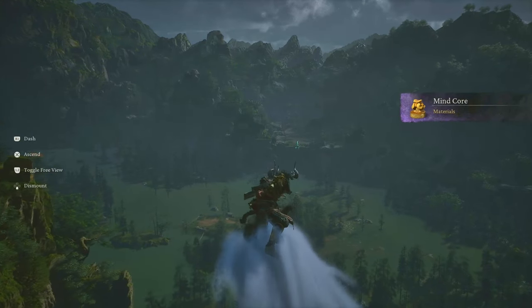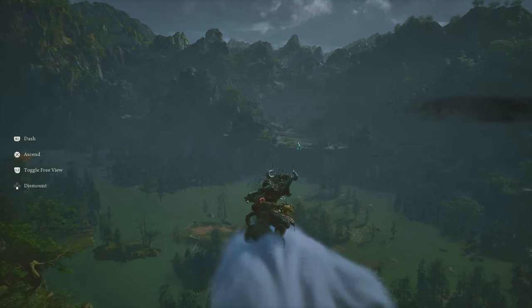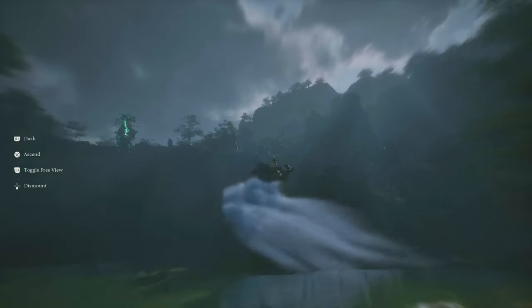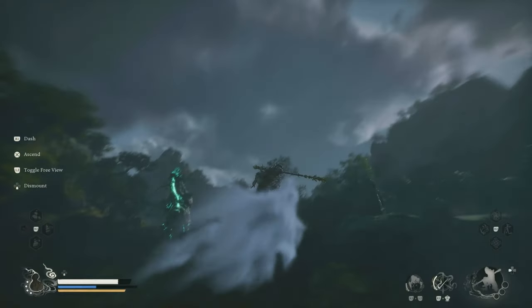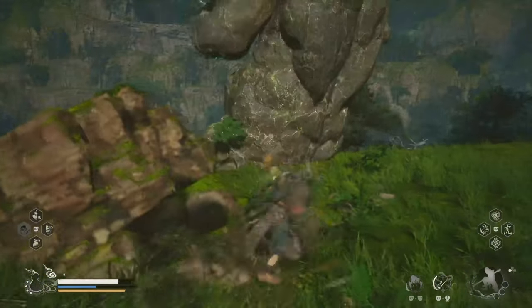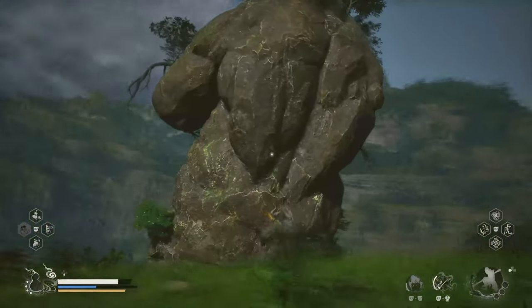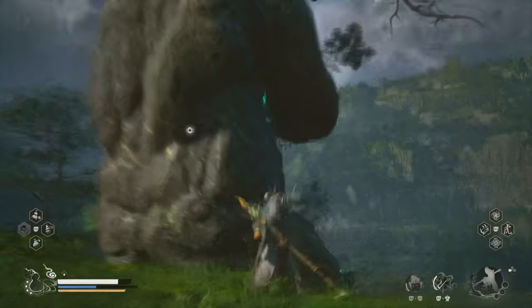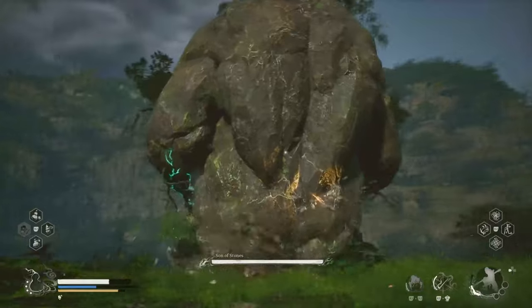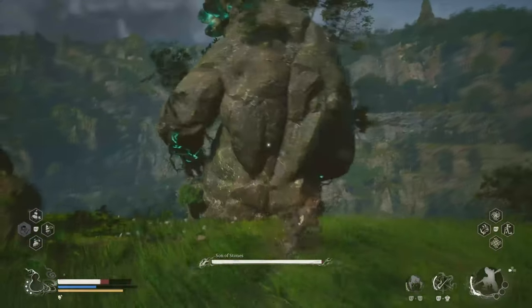The next boss is Son of Stones, a massive stone titan resting on the edge of a cliff overlooking the foothills. After defeating Jiao Long, fly upward and face across from the Supreme Inspector arena. Look ahead and slightly left and you'll see him sitting quietly. Land behind him and hit his legs or back to initiate the fight — he'll start slowly by swiping at you.